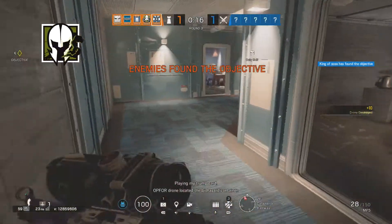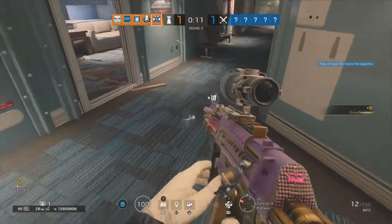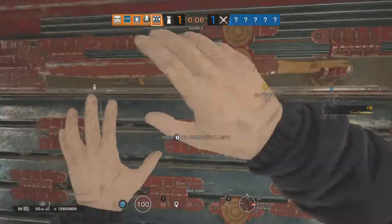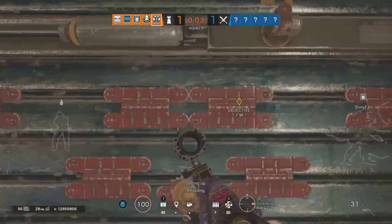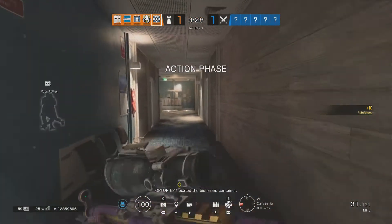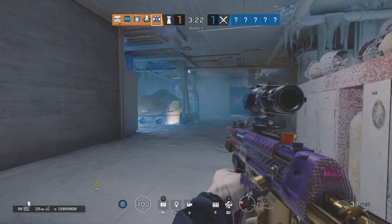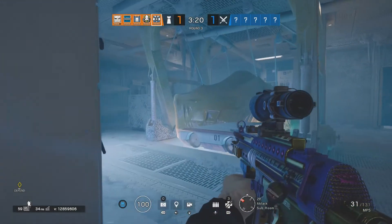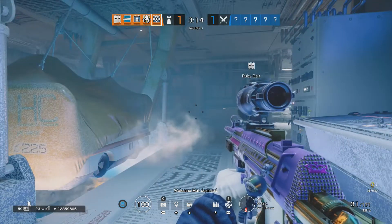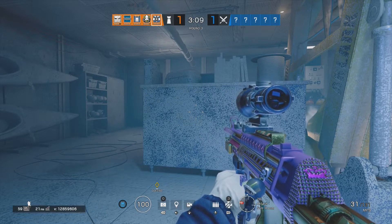Maestro got a pretty massive nerf. They reduced the effectiveness of his Evil Eyes by making it so a Thatcher or a Shock Drone will open up the bulletproof window halfway, and then I'm assuming a Shock Drone will be able to finish it off. This essentially makes it so Twitch can destroy all of the Evil Eyes in prep phase if the Maestro is stupid enough to put them down. And since Thatcher's got a really high pick rate, he's pretty much going to be able to take care of all of them. This might completely ruin his pick rate. Maestro's really going to have to work with Mute or Mozzie, or any other operator that can take care of drones — and maybe Jaeger too. This is a big focus on synergies.